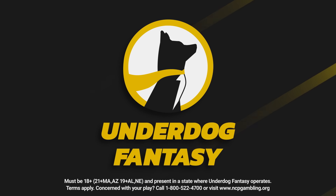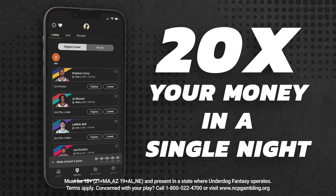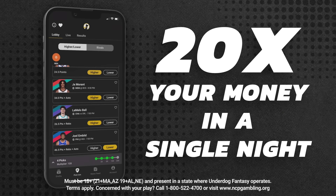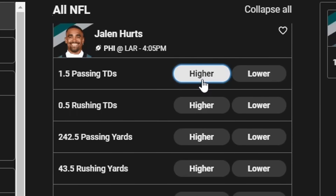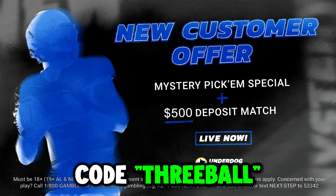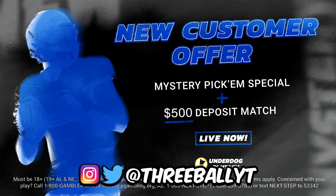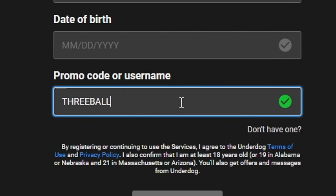Today's video is sponsored by Underdog Fantasy, the best place to play fantasy sports. With the NFL season going on and the NBA season starting soon, you can have tons of fun playing their Pick'em games — just find your favorite players, look at their stats, and choose higher or lower. Underdog is offering a new customer special: sign up using my code 3BALL and you'll get a mystery Pick'em special and a $500 deposit match. DM me on Instagram or Twitter if you use my code and I'll follow you back.